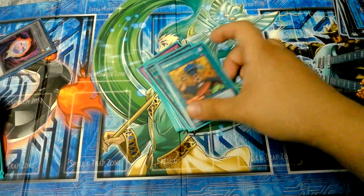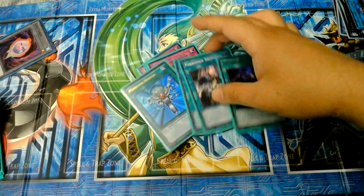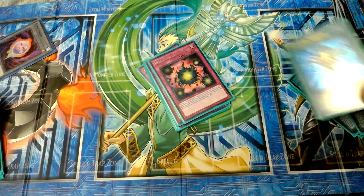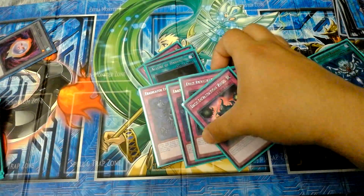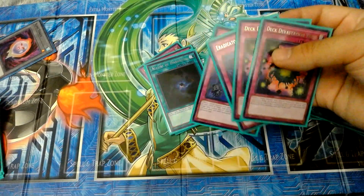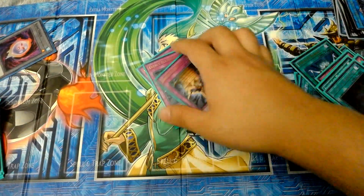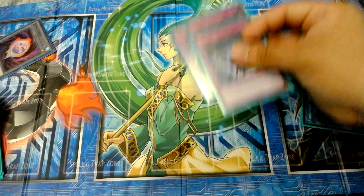Lastly, the side deck — I threw things together. Hamburger Recipe just for fun. You don't have to run exactly every card I have since some are hard to get. Three copies of Forbidden Droplet, a Monster Reborn, a small Virus package if I want to shift into the Hungry Hamburger Food Poisoning deck to swallow up my opponent's deck. I have the Lore package — three copies — and three copies of Evenly Matched to clean out the board.